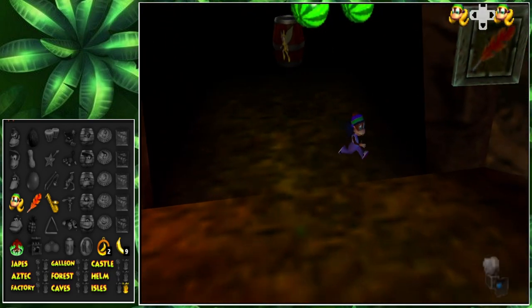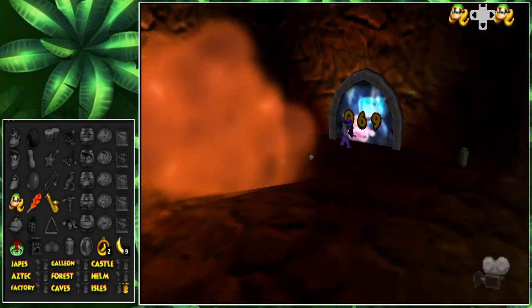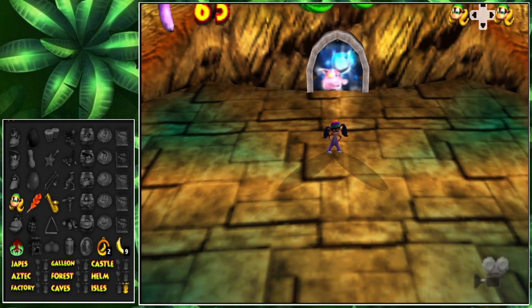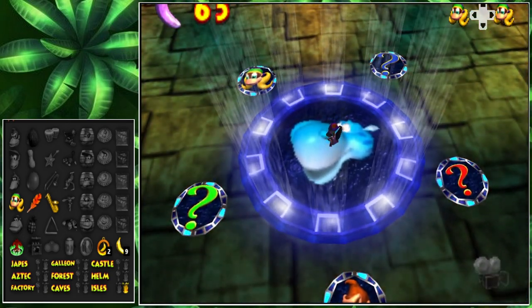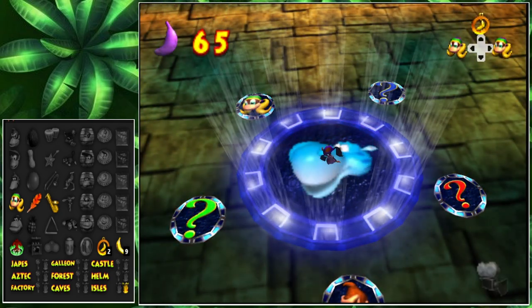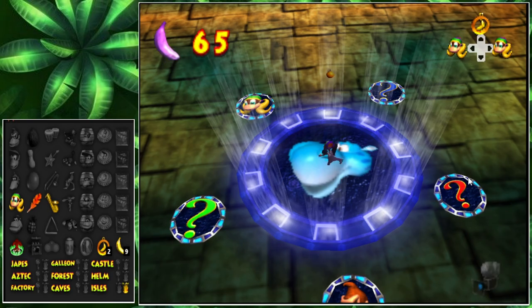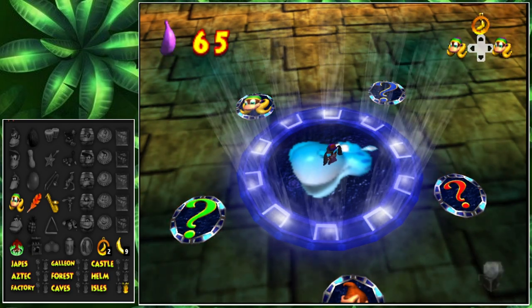I think this is where we're gonna wrap up episode one of this randomizer. Not a bad episode one, honestly — we got quite a bit done. We didn't free any Kongs yet, but we got quite a bit done. We have 65 bananas it seems. Thank you guys so much for watching the video. If you guys liked it, give it a thumbs up. If you're new to the channel, please subscribe. And as always, I've been Trevor Neff, and I will see you guys in the next randomizer. Bye, guys.